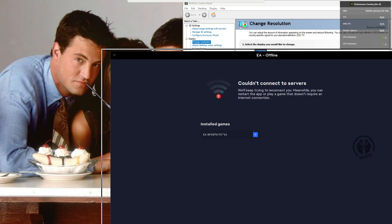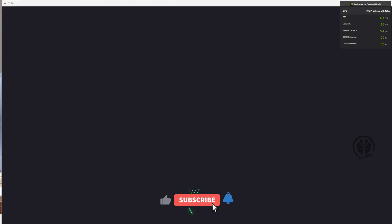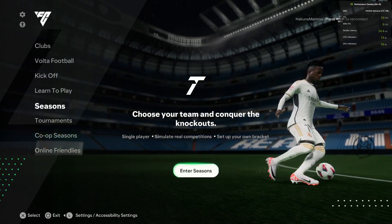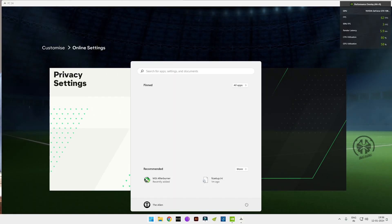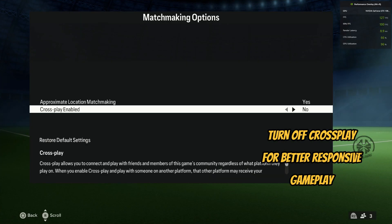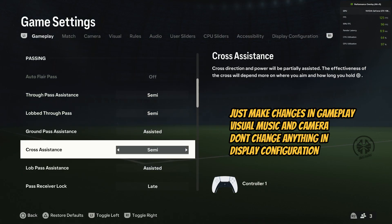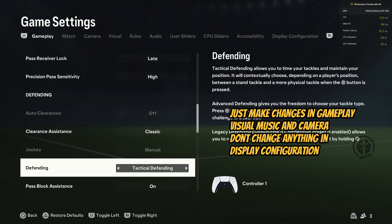Now run your game in Offline mode. Then open the EA app and go Online. Go to Settings, but don't change anything in the graphic settings because it will override the notepad configuration you created before. Only make changes in the Visual and Audio settings.